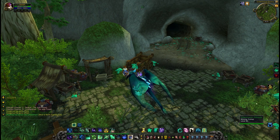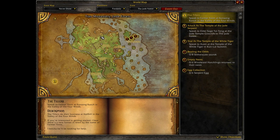The mining trainer is Smeltmaster Ashpaw. She's located at the Greenstone Quarry inside the Jade Forest, just north of Greenstone Village.